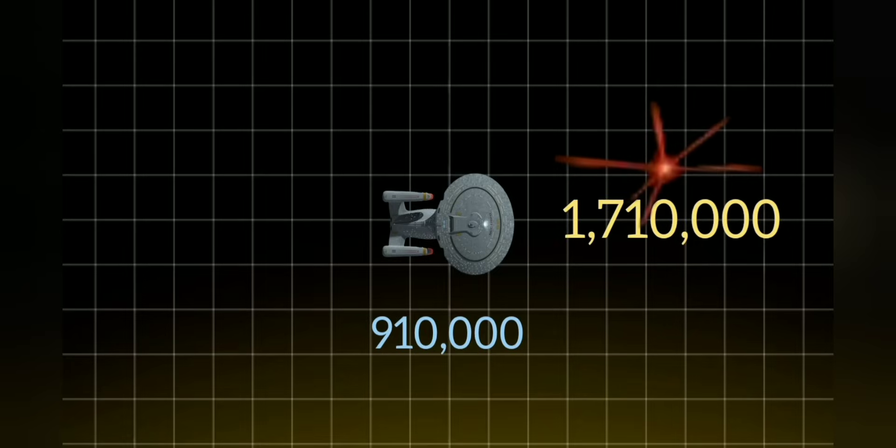Think of this as the centerpiece of your fleet. 1,710,000 points of damage is being delivered to your enemies at long distance. Once enemies get into close range, you're then backed up by Type X phasers delivering a full volley of 900 to 10,000. That's really good. Most ships are not anywhere close to this damage output. The Galaxy Class can hit you at extremely long distance, and at medium and short range it's still very effective.